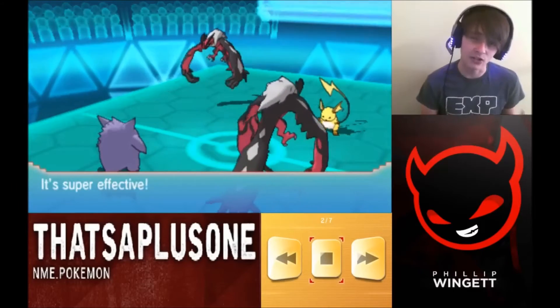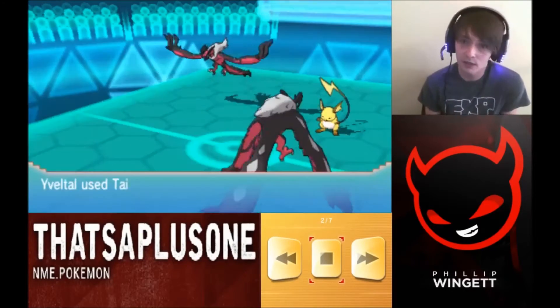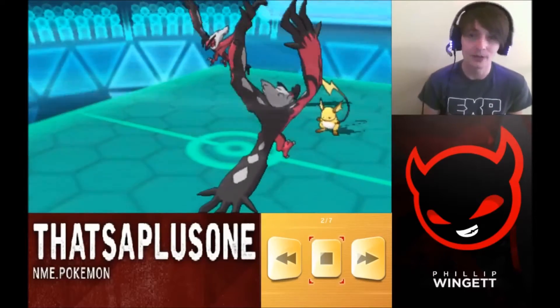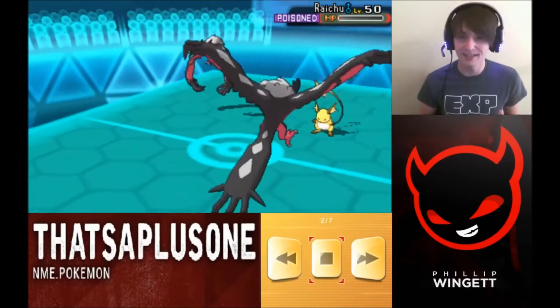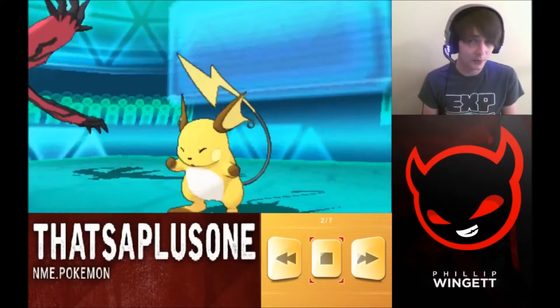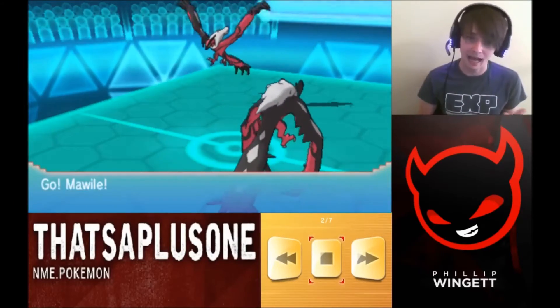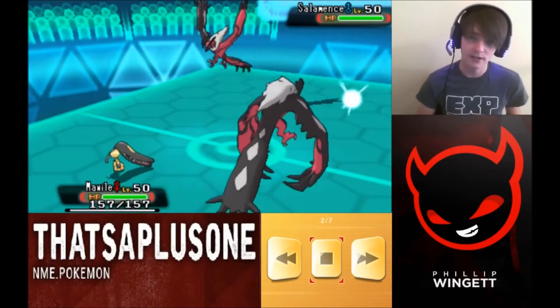He goes for a Dark Pulse on my Gengar — I thought he was gonna go for Tailwind, but he figured he didn't need it. I will be going for Tailwind though, and it kind of sucks that I'm tailwinding with a paralyzed Yveltal. We trade Pokemon and I get a Tailwind up, but I'm definitely behind because I can't capitalize with Mawile and I have a paralyzed Yveltal.